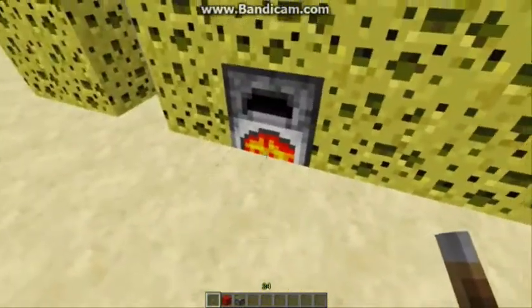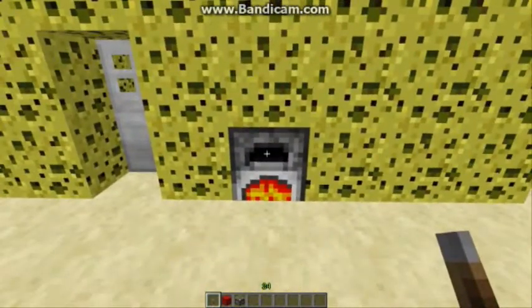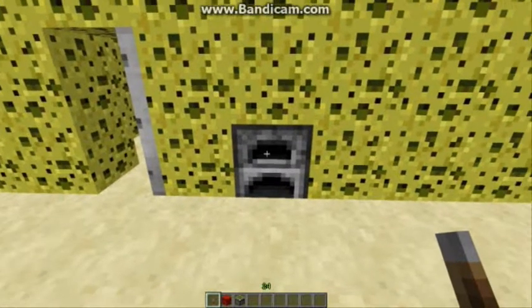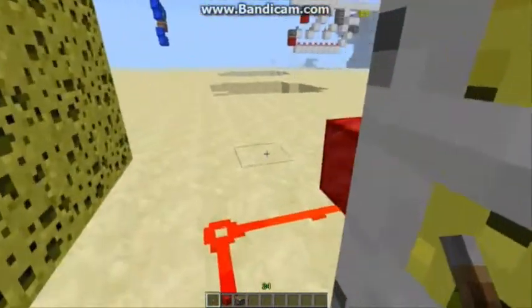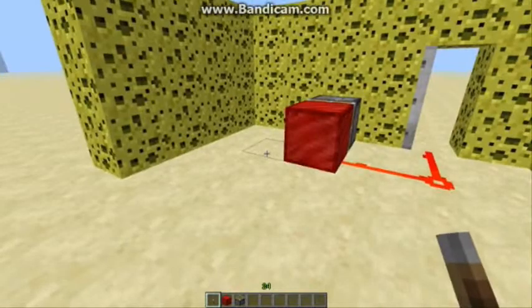Now when it's undone, and when it finishes smelting, it opens the door — block update detector. See? Simplest BUD switch in the world.